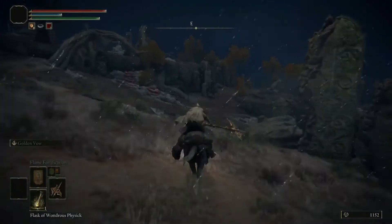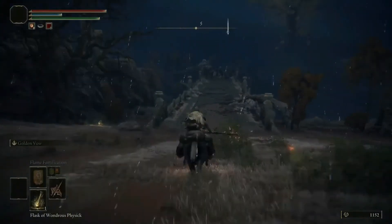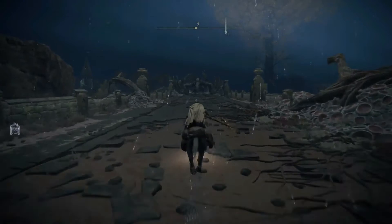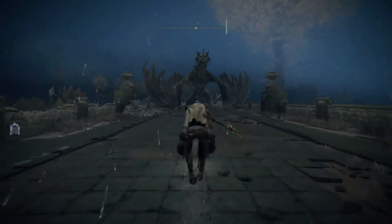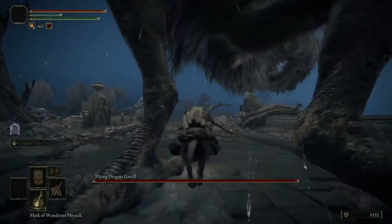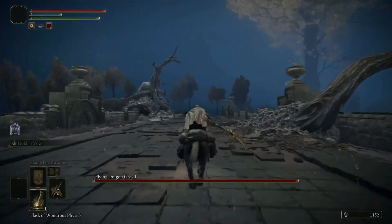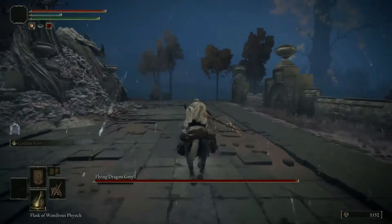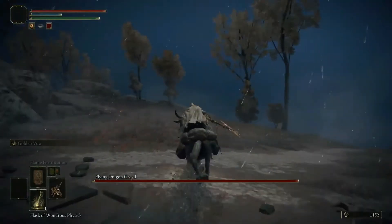Now we see the bridge. You can bypass the dragon or run in between the legs. Then go to the legs.